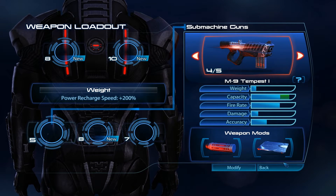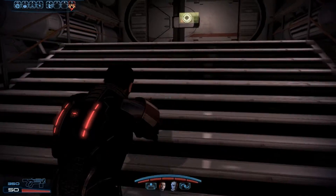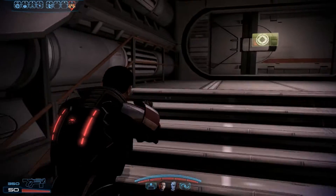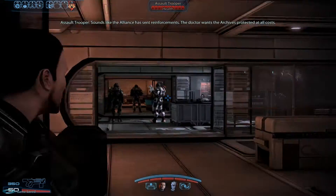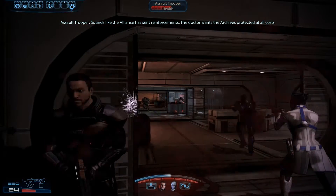And here we go. As you can see, 50 rounds in the magazine and 350 in reserve. I really don't see the need for the magazine upgrade. The heatsink can be nice though if you want to use it as a primary to conserve ammo. Having so much ammunition means this weapon also gets a lot of ammo per heatsink.